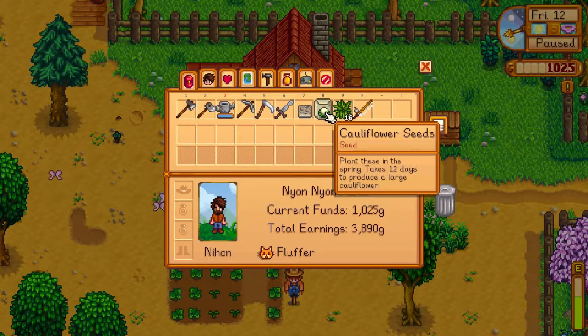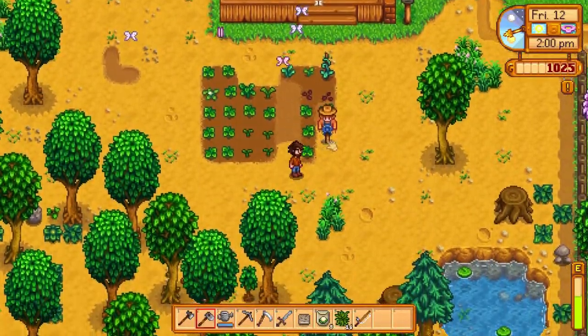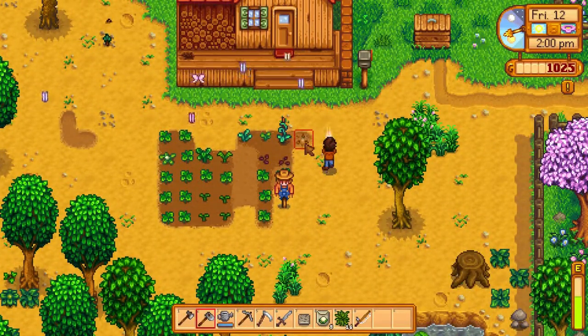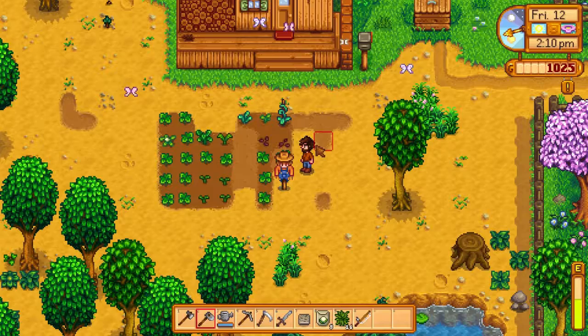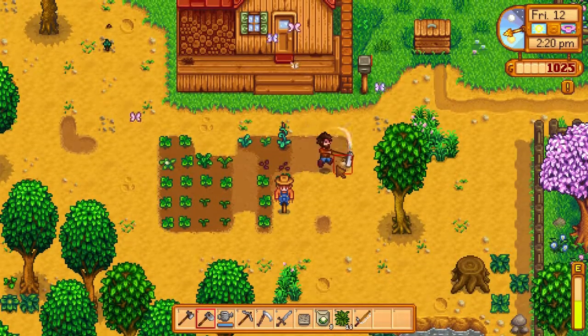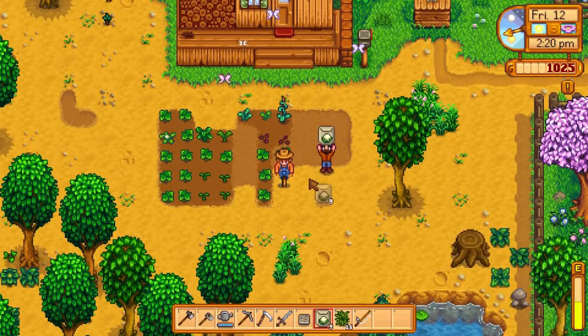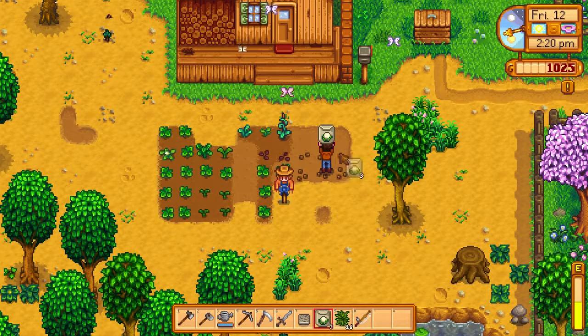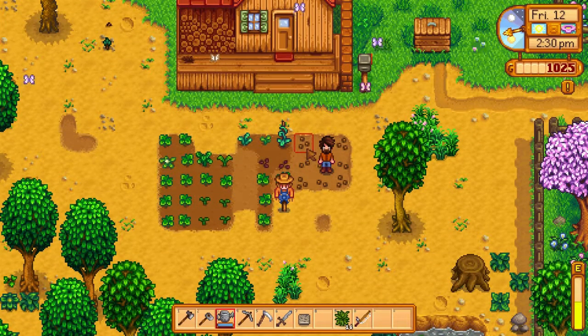Let's take a look at our resources. We have 92 rocks, 55 wood, 17 coal, and a whole bunch of cauliflower seeds that we can grow. It takes 12 days to produce a large cauliflower — I think we have enough time for that. So let me make these all cauliflower seeds.